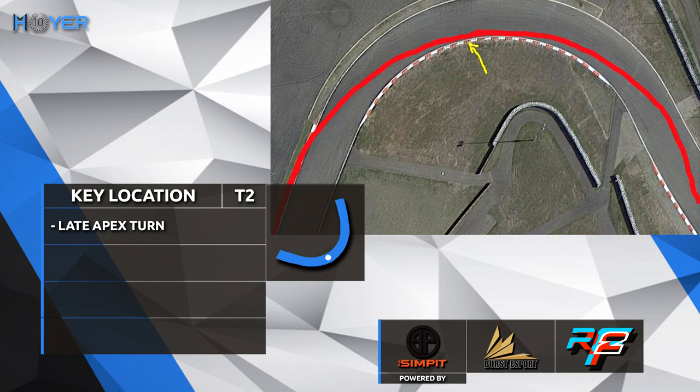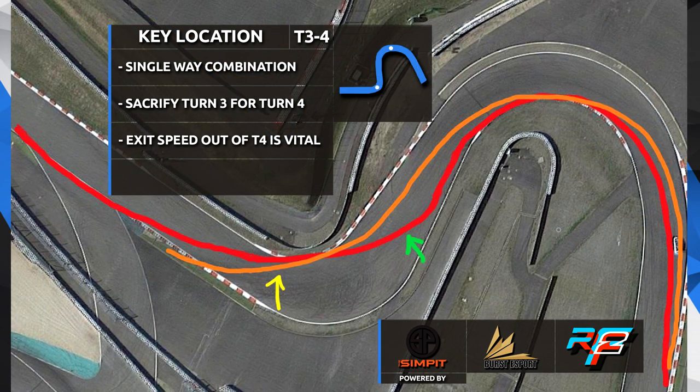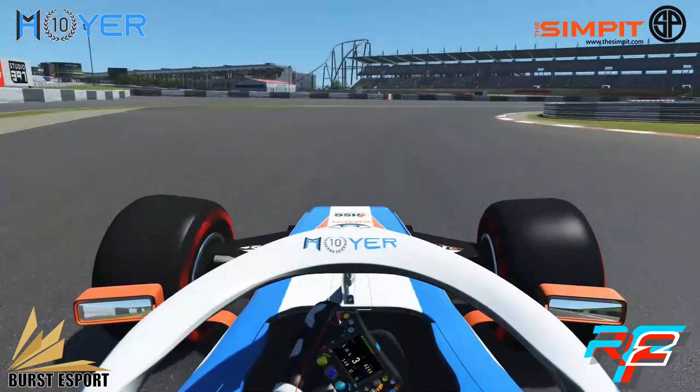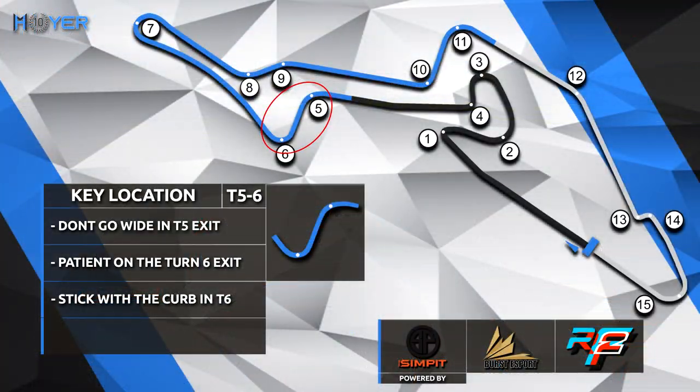After a short acceleration sprint to turn 2, you want to turn late on the apex — hinted with a yellow arrow on the track map. Then you come straight to key location turns 3 and 4. It's a combination where you need to sacrifice turn 3 for turn 4. The red line is the fastest line: when you hit the green arrow you can accelerate through turn 4 and take maximum speed out of it. However, if you go too wide from turn 3 with an orange line, you need a lift where the yellow arrow is and lose vital time on the exit. You want to be on the very inside, steering towards the turn first, and turn 4 maximizes the exit speed.